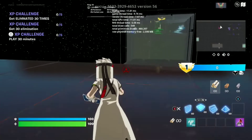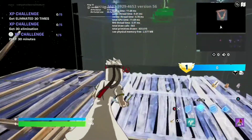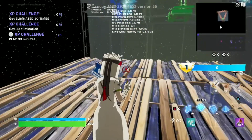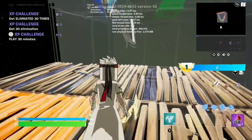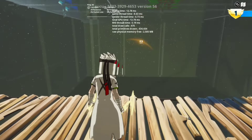So once you're in the map, you see this little place up here — you want to build up over here. And what you want to do after you build up here is place a barrier or a floor, and after your skin turns blue, you want to hit an emote.